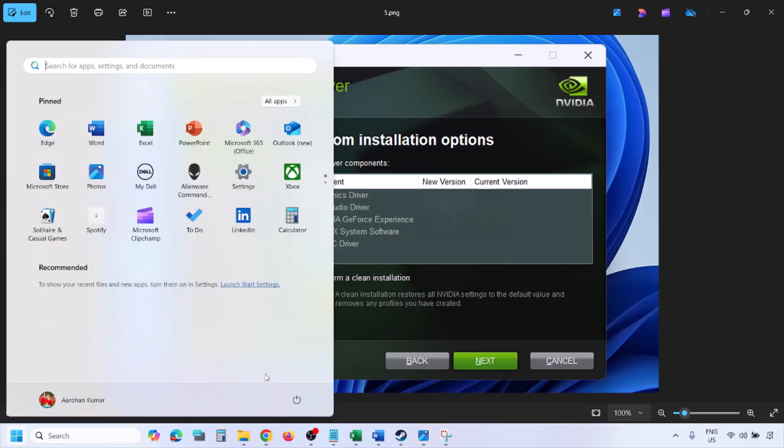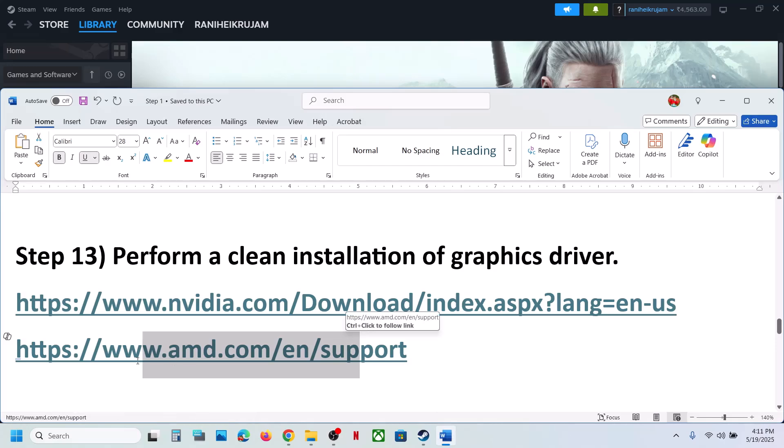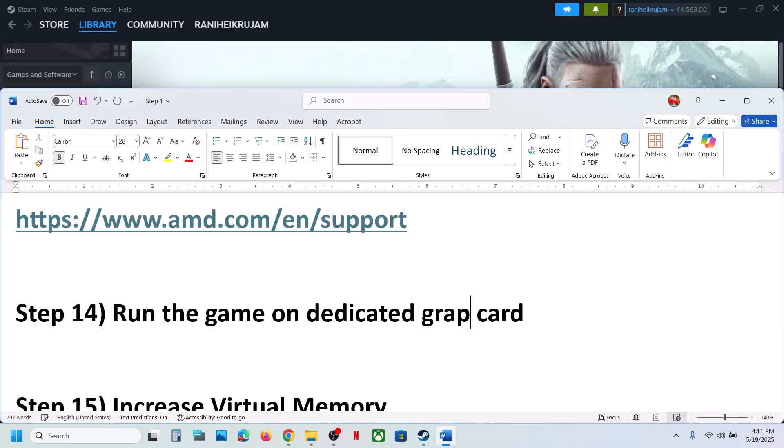Once the installation is complete, restart your computer and launch the game. For AMD card users, first uninstall the current graphics card driver, restart your computer, then go to the AMD website, select your graphics card, install the latest driver, restart your computer, and launch the game.